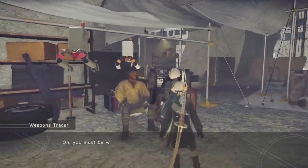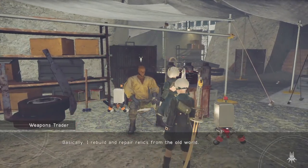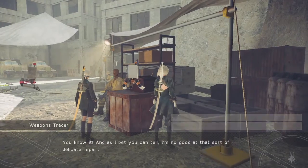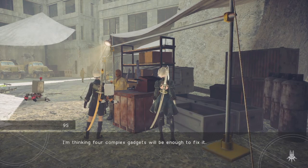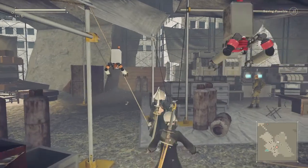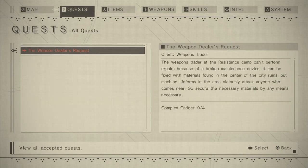Bored out of her skull. They should have said the same thing about the lore - if you're bored out of your skull, you can read up on the lore. You're looking to protect yourself or deal some damage. Help them out. Four complex gadgets. So I got a side quest. Now we're playing an open world game. Can we find them in the center of the city? Let's see how it goes. I don't know how strong they are.